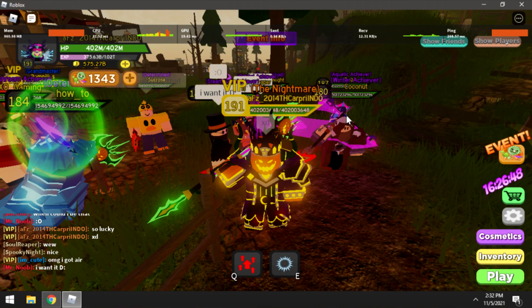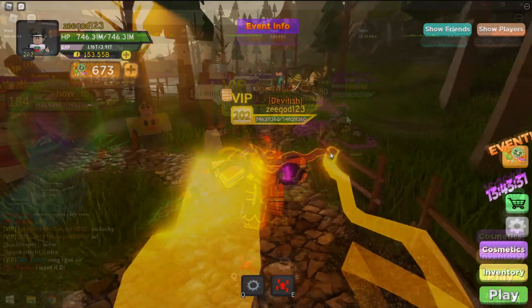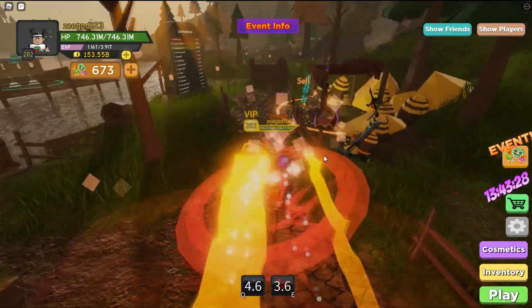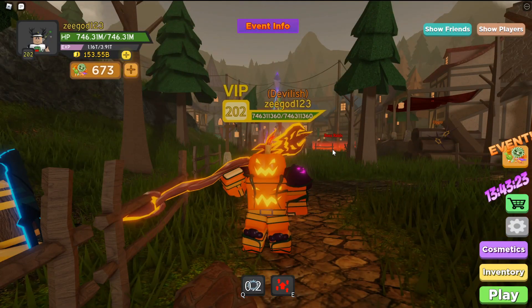Let me know what you think — if you already got the cosmetic from the Pumpkin King, let me know if you dropped it or got anything. I got 673 candies but still no cosmetic, and there was only one run with a chance, since all the others were Pumpkin King runs. Let me know if you got a cosmetic drop and what you think of the cosmetics — they're free if you can drop them and they're pretty cool in my opinion.